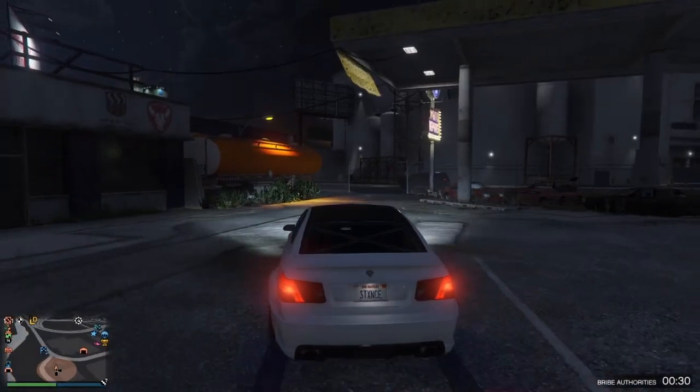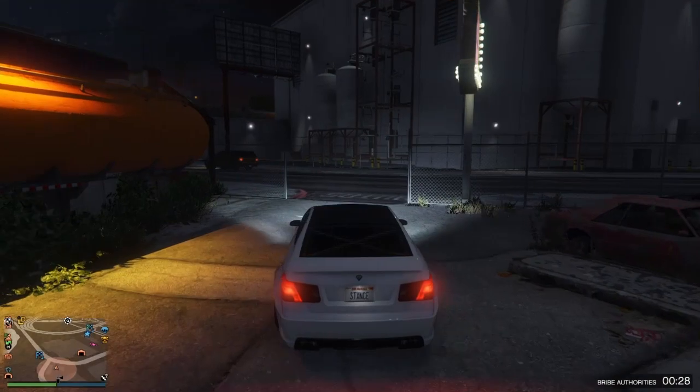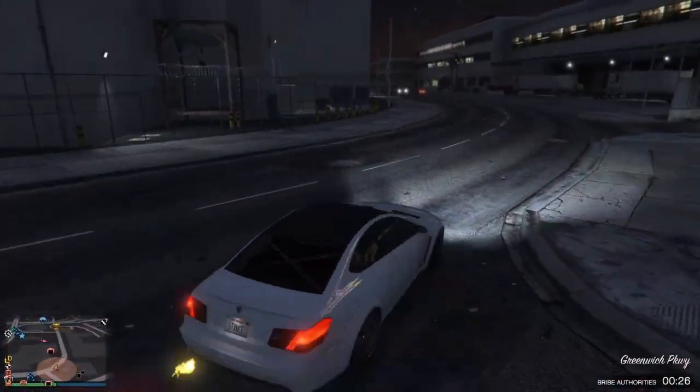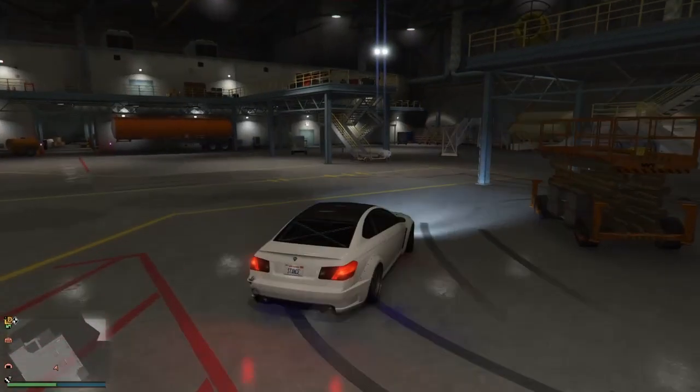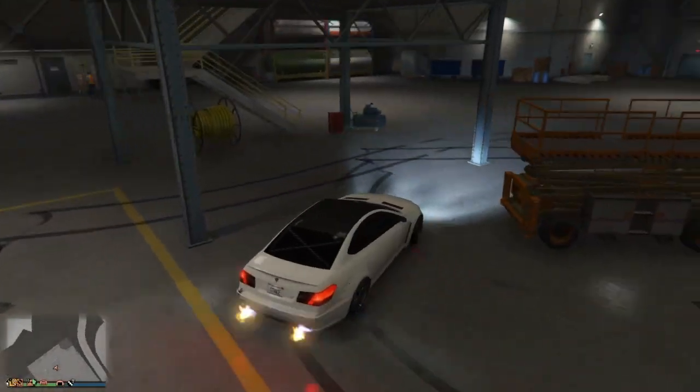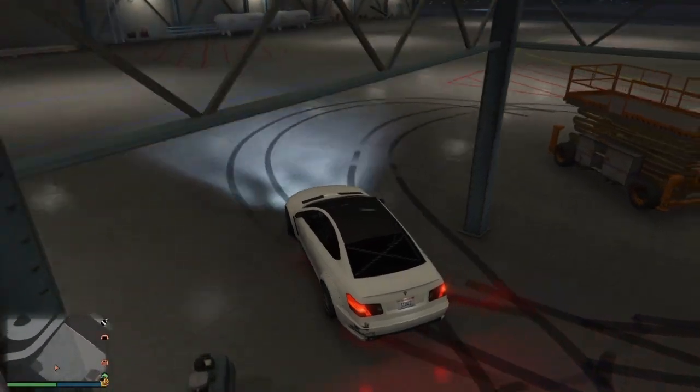I'm going to run through a selection of different clips of me drifting while giving some general pointers and tips in the background. One thing that's going to help you massively is double clutching — also called clutch kicking in this game. I'm not sure where the name came from.